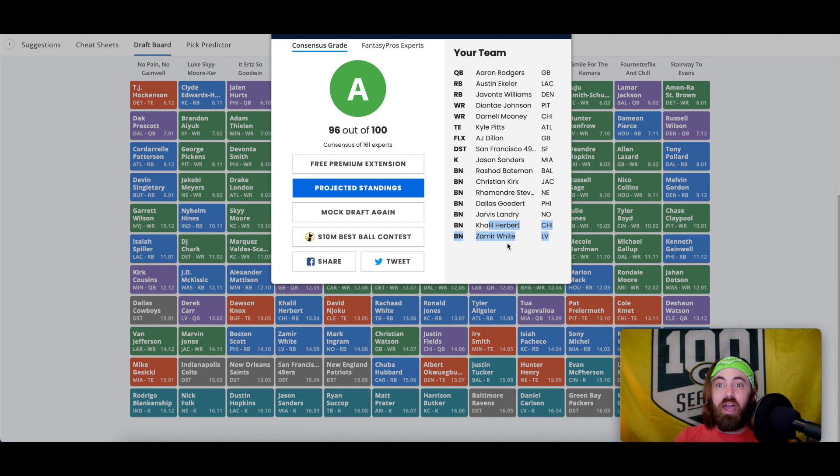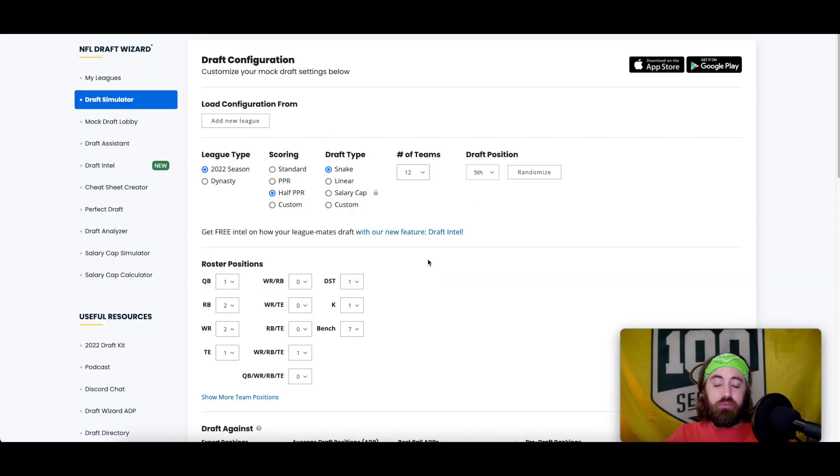For wide receivers we're seeing DeVontae Johnson, Darnell Mooney, Christian Kirk — who I think is being wholly underrated — Rashad Bateman, Jarvis Landry. I like the depth of this wide receiver core more than I like the starters. Still got a good DST and kicker. After round 12 or so it felt like I got a good amount of mileage out of that draft, so I'm just going to move on to the fifth position. I might just do one from this spot.